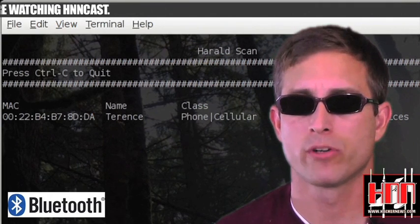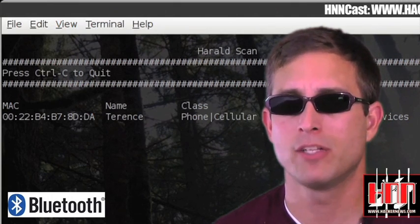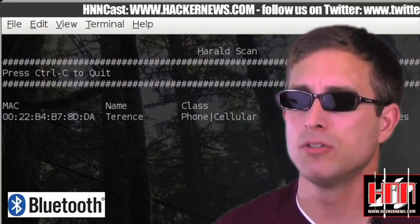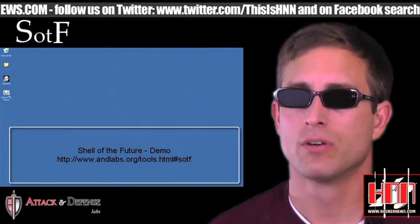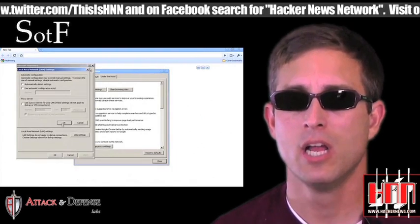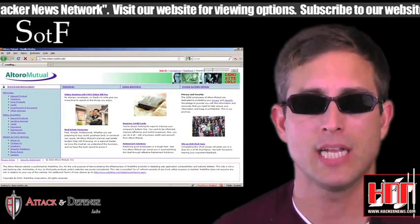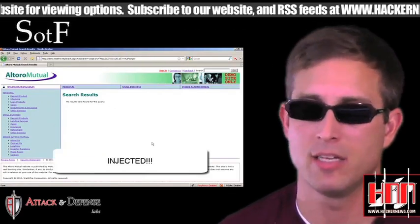HeraldScan 0.42 is all the rage this week. HeraldScan is a Unix-based Bluetooth scanner that is able to determine major and minor device class and attempts to map MAC addresses to determine the vendor via BNAP. It even includes binary distros for Linux and OS X for the computing challenged. Shell of the Future is a reverse web shell handler. It can be used to hijack sessions where JavaScript can be injected using cross-site scripting or through the browser's address bar. It makes use of HTML5's cross-origin requests and can bypass anti-session hijacking measures like HTTP-only cookies and IP address session ID binding.